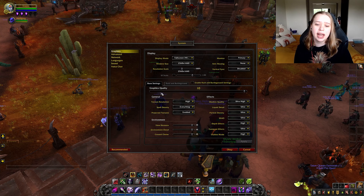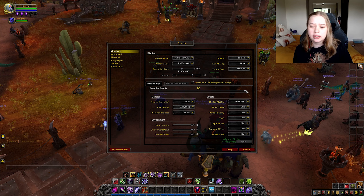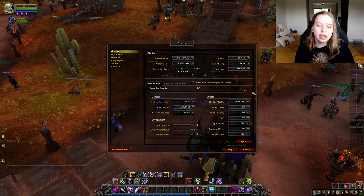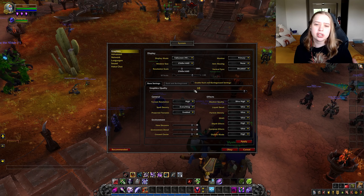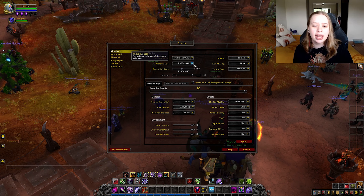As you can see, I now have an extra hotbar down here and hotbars on the side. This is very helpful — I put my items and skills I don't use regularly on the extra bar to the right, and more of my aggressive skills over here.